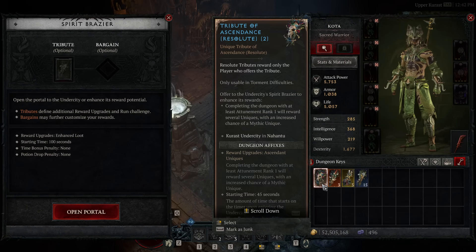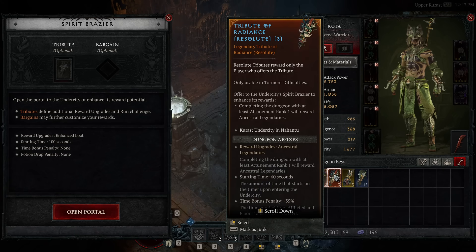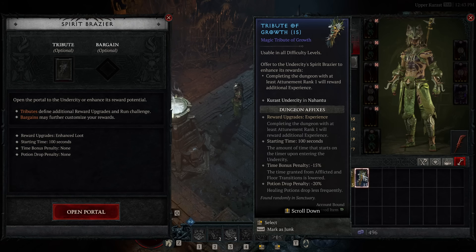Tributes alter the way that an Undercity run will work — they set it to a specific wing, which is one of its variations. Each wing has its own aesthetics and its own unique end boss, which are, by the way, some of the coolest bosses in the game. These also add bonus rewards at the end for a successful run, ranging from bonus experience to even a chance at mythic uniques dropping from this activity.